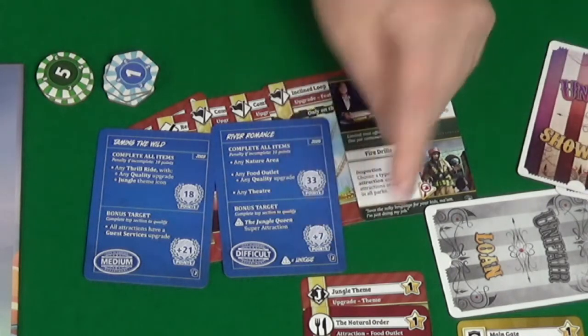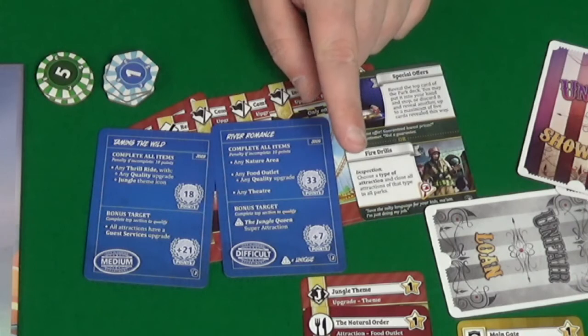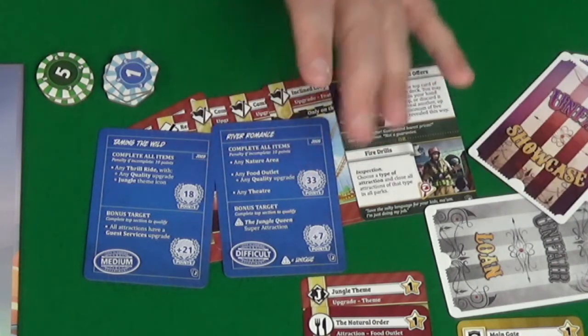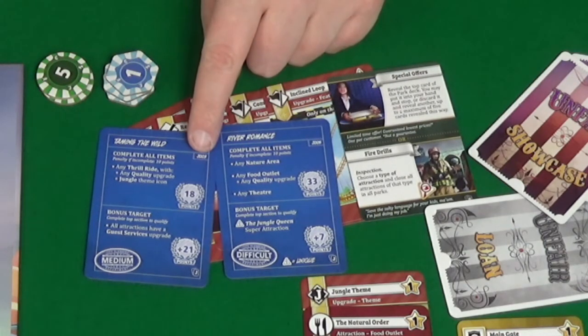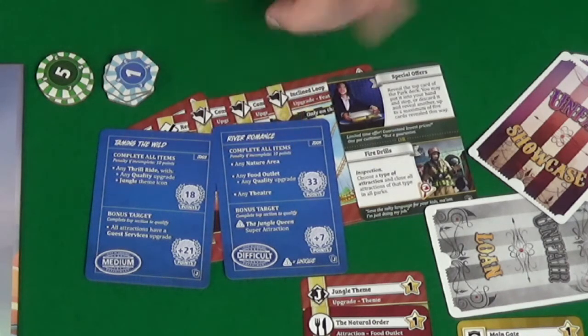Both blueprints seem plausible and doable. Aiming the Wild would be a maximum of 40 points, River Romance 39. Let's go with the one that gives us one extra point — we'll keep Aiming the Wild. So we need to find a quality upgrade for a frill ride with a jungle theme, and ideally get guest services upgrades on all attractions.